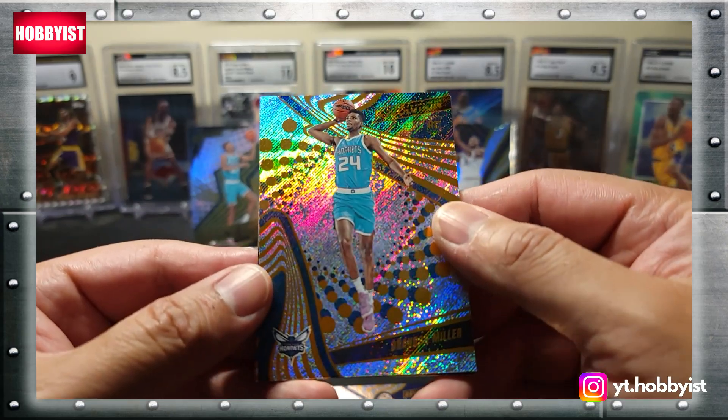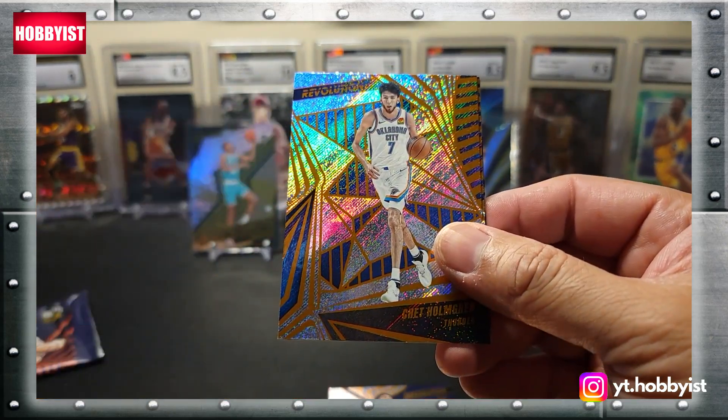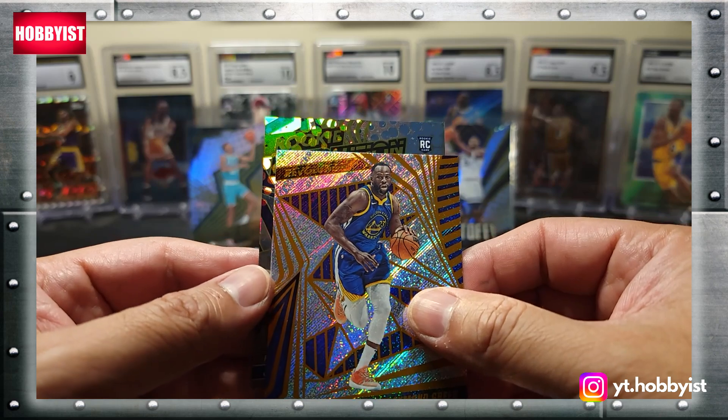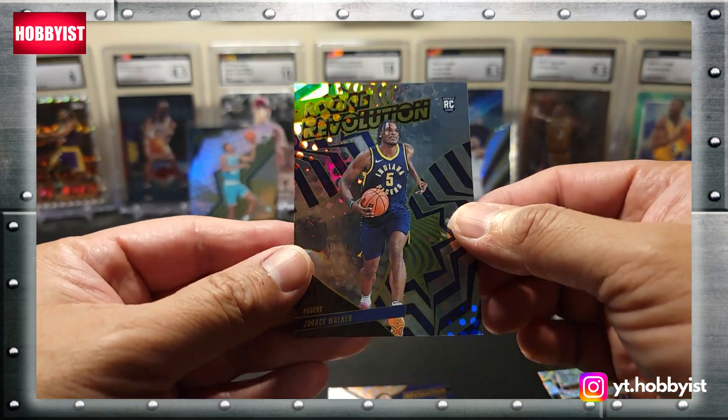Hey, there's another Brandon Miller — that is the base rookie. Nice, I'll take that. Followed by a Chet Holmgren, Draymond Green, and the insert is a Rookie Revolution of Jairus Walker.